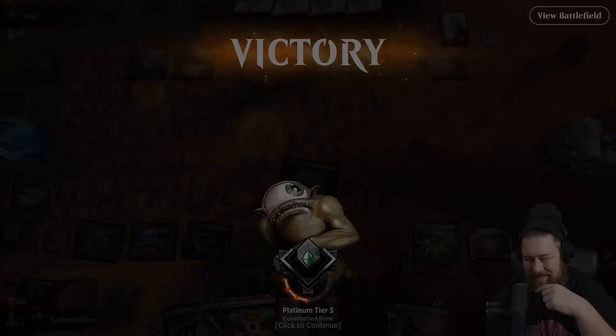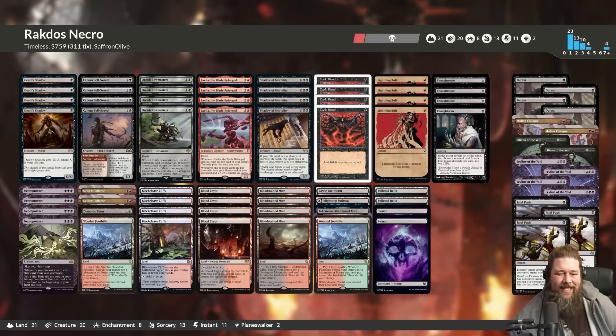So what did we learn this week about Rakdos Necro in Timeless? I love this deck — 64% win rate so far. The deck actually feels pretty competitive. We got so many cool kills: the straight-up turn two kill with Layla, sweet Death Shadow and Shadow Mortality kills, million different Fling kills. Necro's power is just so immense — it feels so good to get on the battlefield. If you like being super aggressive and don't mind taking on some risk, and maybe killing yourself sometimes, this deck is actually really fun and really good. Thanks for watching everyone, I hope you enjoyed it, and I will talk to you soon.